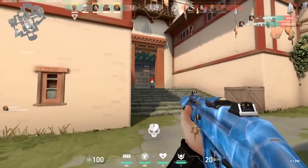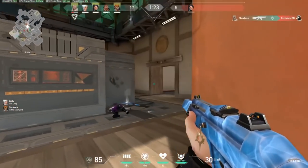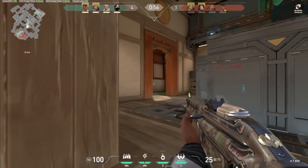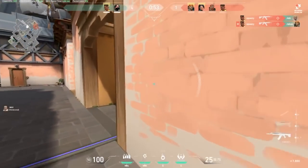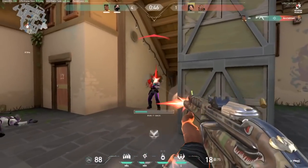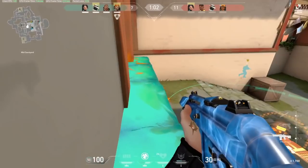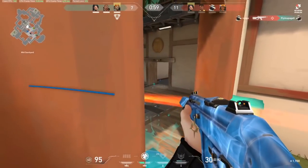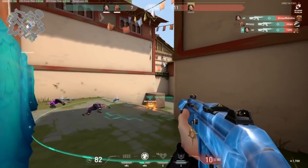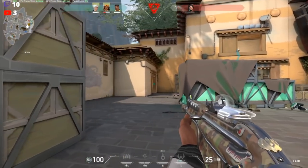Starting with her wall — what I notice a lot of players doing, even at my rank, is the second the round starts they just throw their wall down. It deteriorates so fast; it lasts somewhere between 20 and 30 seconds without being shot. When it wilts and gets cracked they can just bust it down — it's pointless to use your wall at the start of the round.